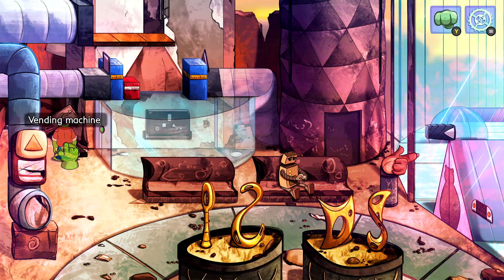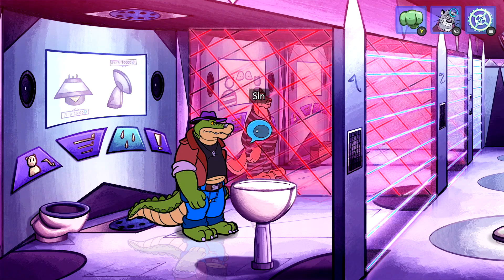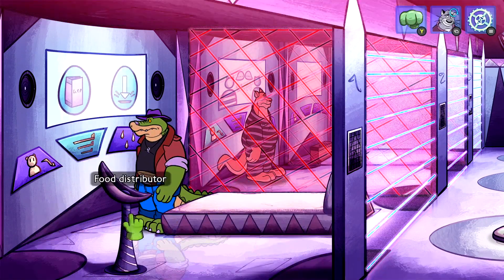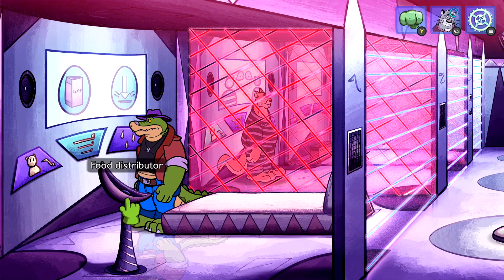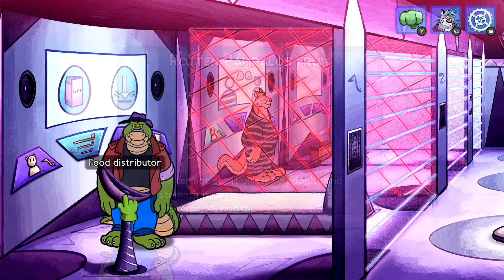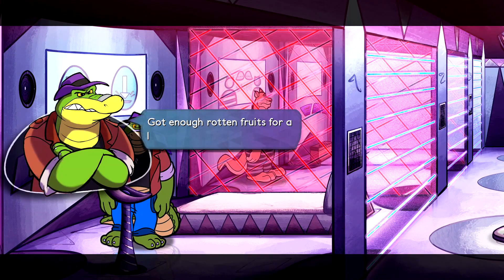Wrap up the rest of Chapter 1 and we'll get to the beginning of Chapter 2. Close to the beginning, you'll shift over to Brock's scenario where you are in jail. Press the second button on your cell wall to switch to bedroom mode. There's a food distributor — interact with it and you'll pull out some rotten fruit. Try to pull out every single one of them. Can't say no to free food, and this counts as the third occasion. Take all the rotten food until there's none left.